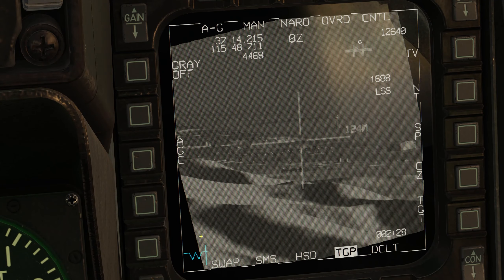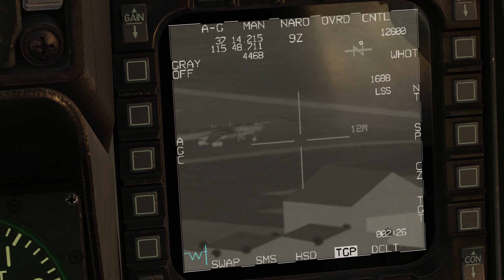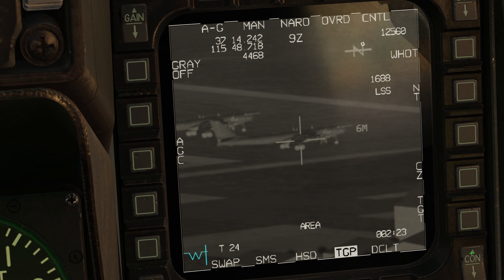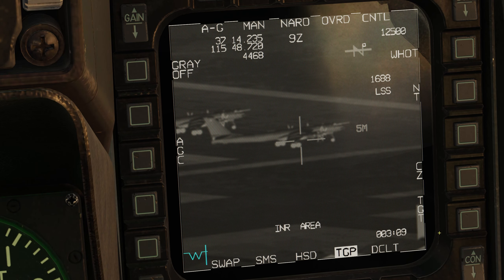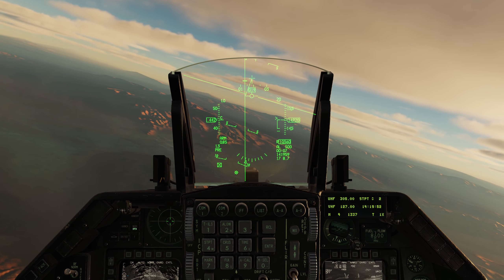Now that's out of the way, let's go into the TGP. Just like normal, we'll pinky switch to expand, go to zoom, then use range increase to zoom in. Using TMS left to change to white hot, and we can use contrast to make the target stand out a little bit better. We're a little closer now, turning into the target.